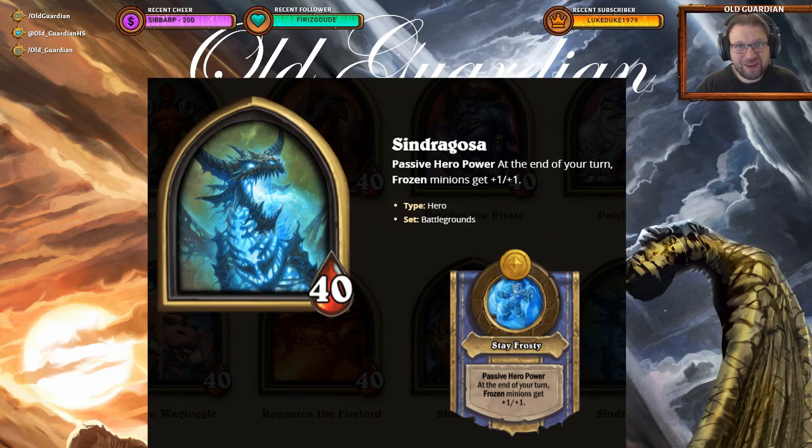Hello everyone, it's Old Guardian here. In this Hearthstone Battlegrounds Hero Guide, I'm going to take a look at Syndragosa. Syndragosa is one of the newer heroes in the game. It has a passive hero power: at the end of your turn, frozen minions get +1/+1.